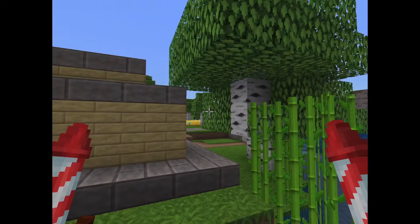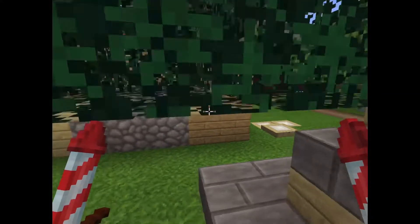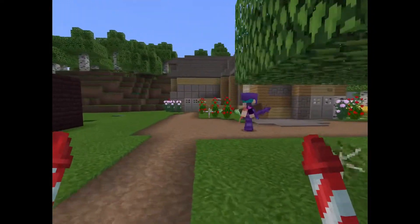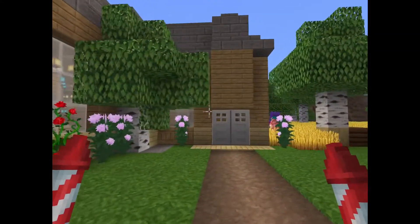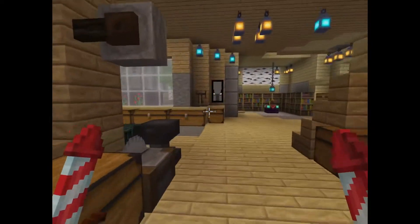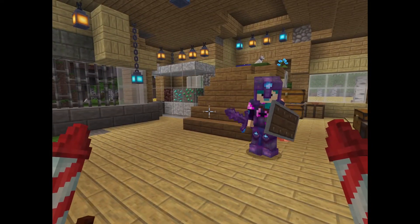Hold on, there's one more thing. What's that? This house over here — I wanted to say that this is Daddy Dash's hut. It kind of looks like a hotel. So yeah, that's it for Dragon City.